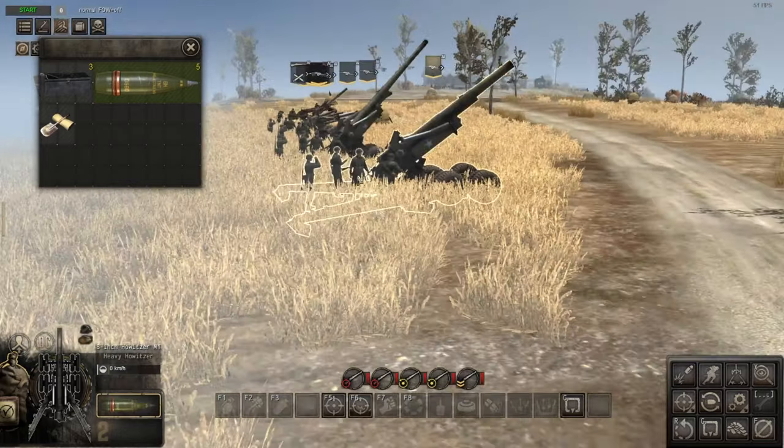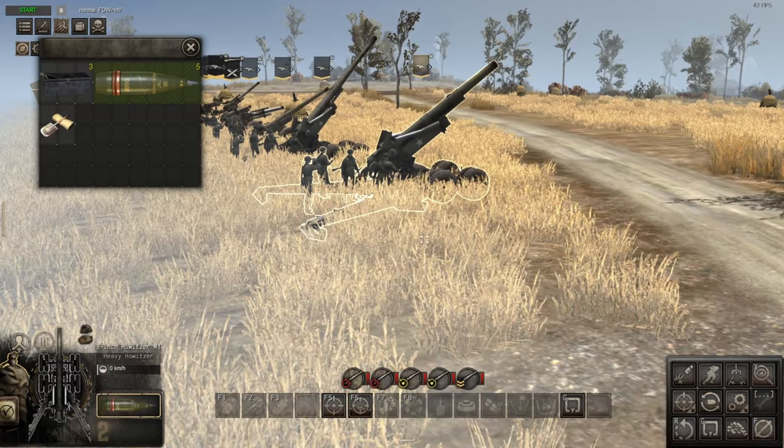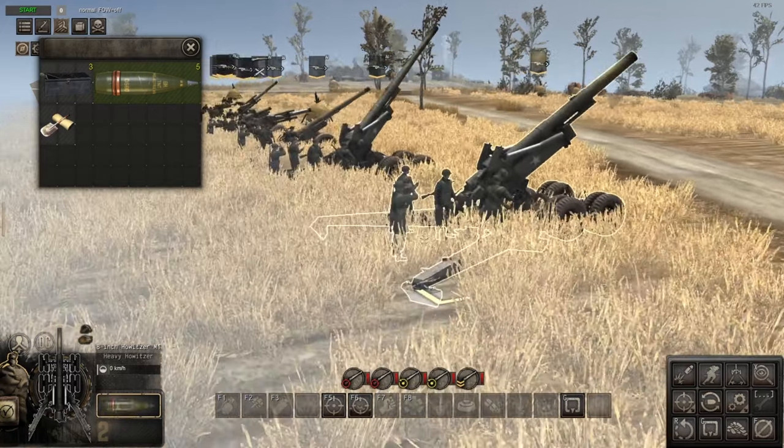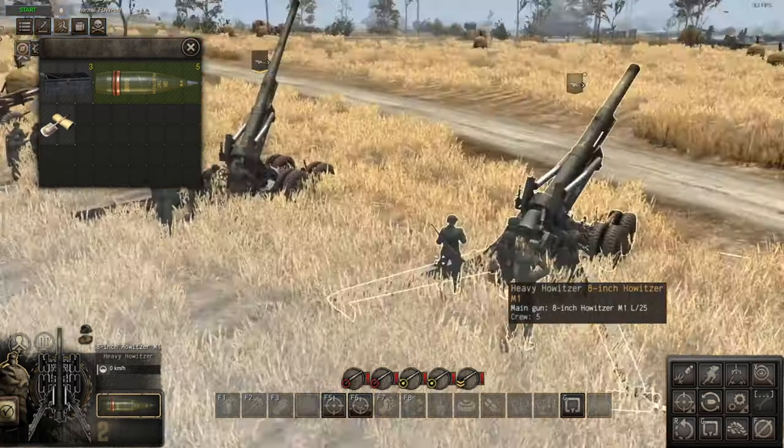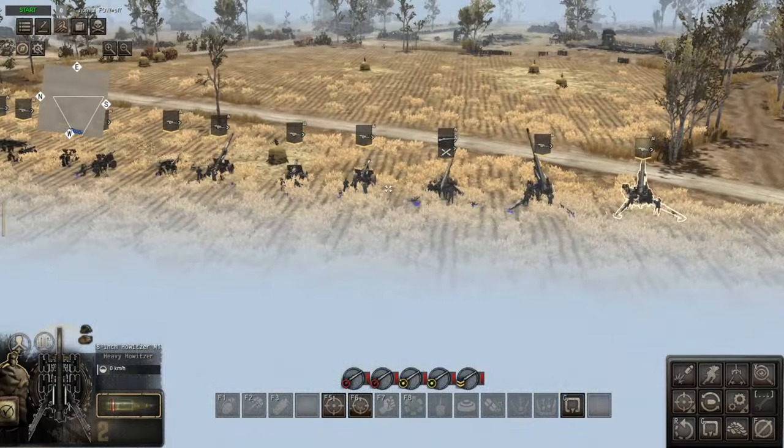Your best bet with guns like this is to bring a supply truck and resupply in-game before going back to the menu, because it's cheaper to resupply in-game than in the menu — at least it used to be, and I believe it's still the case. That covers all the artillery pieces.